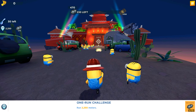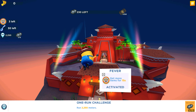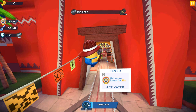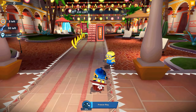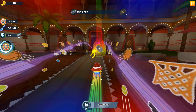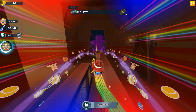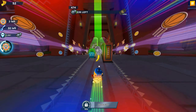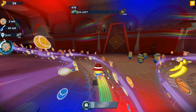The firefighter minion will help us collect some special items in the Eduardo's house map. One-run challenge as always — we need to run 2200 meters and it's going to give us 75 special items. The dumbbells, you know, we're collecting them in Eduardo's house, and in the second stage tomorrow there will be different maps and different items.